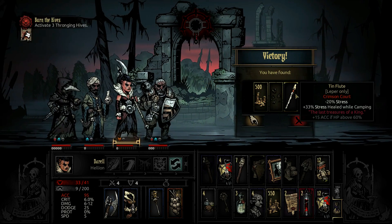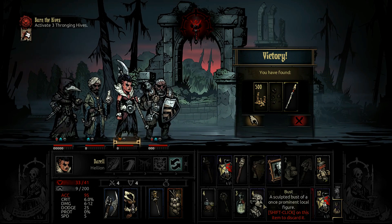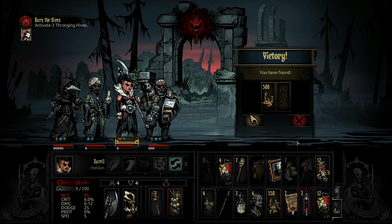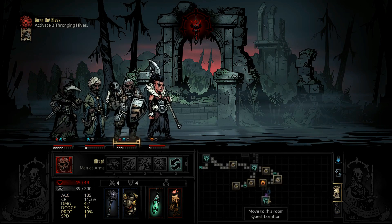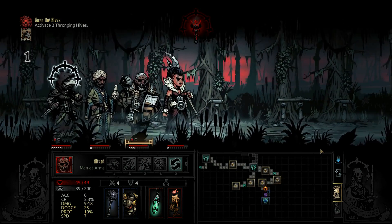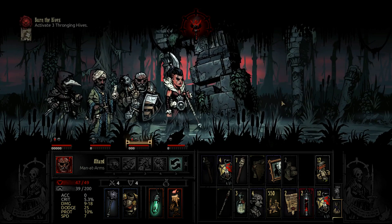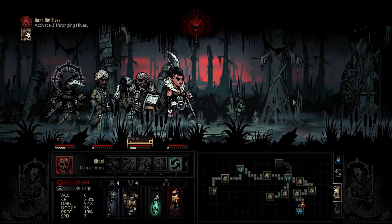We got a tin flute for the leper. We need to get through that wall so I guess we're dropping the key. We're not going to take those either. Let's get to this quest. Still got 12 food so we're fine. Looks like two shovels may have been the correct number.